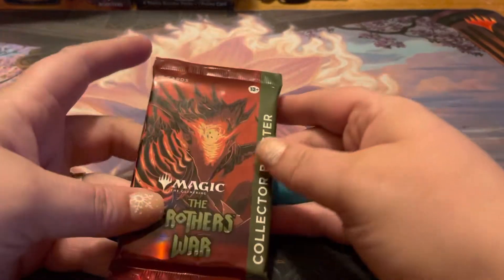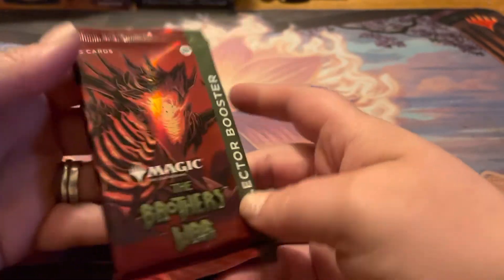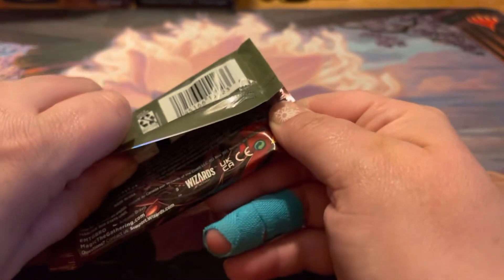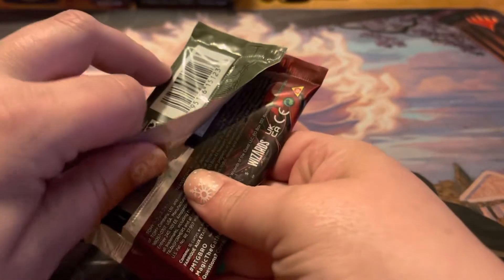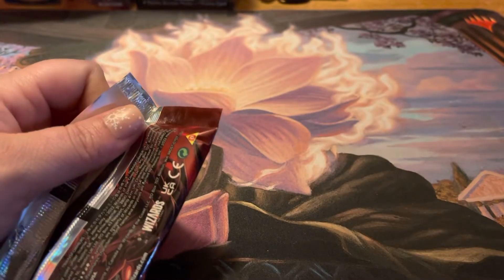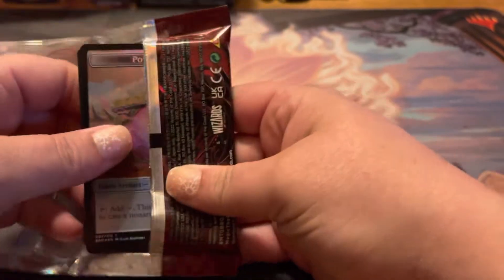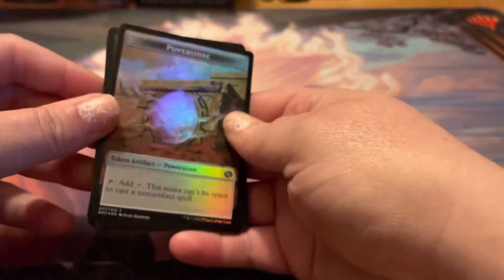And now on to our collector's booster. And of course we have another Power Stone — but this one's a foily Power Stone.